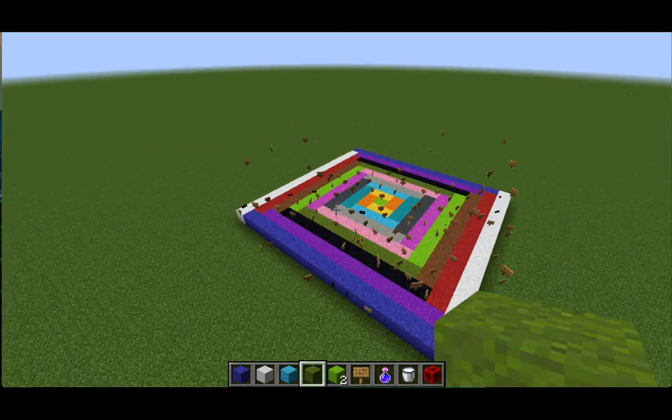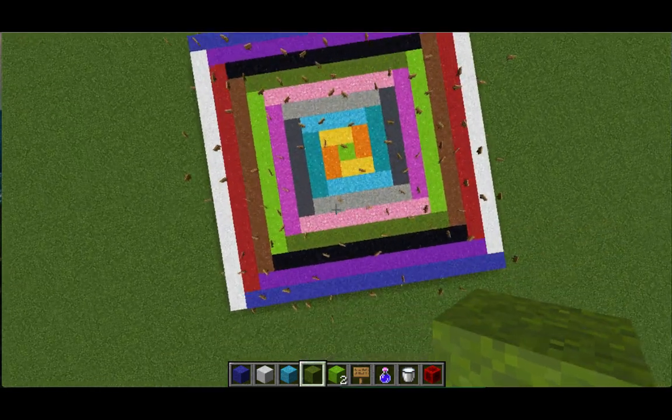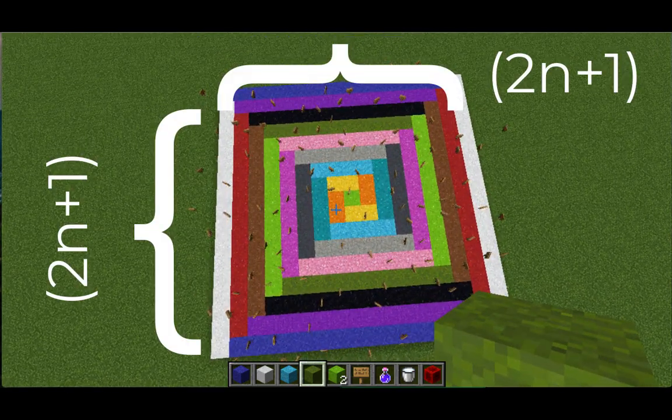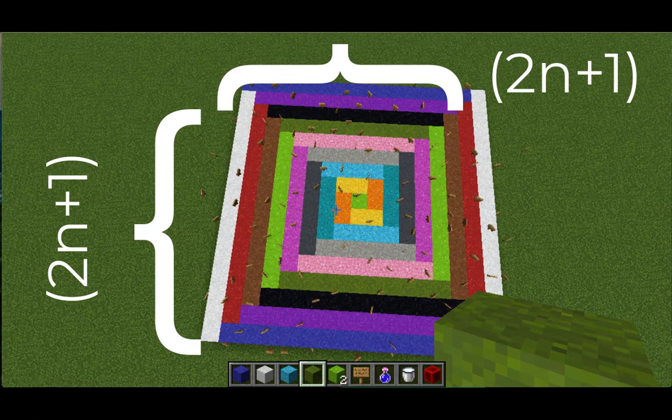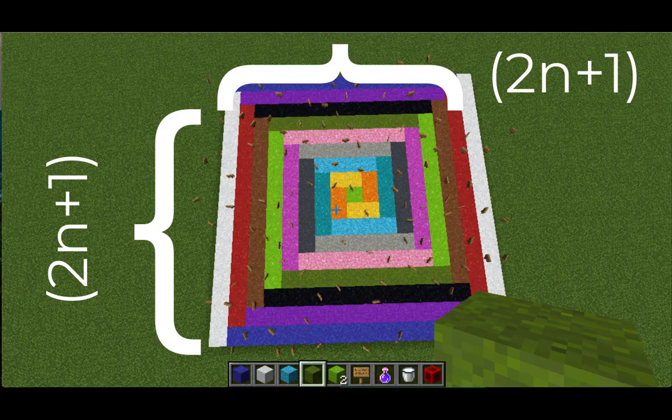Oh, lag frames. And you can see what's left over is a 2n plus 1 by 2n plus 1 square. So the total number of concrete blocks is 2n plus 1 squared.